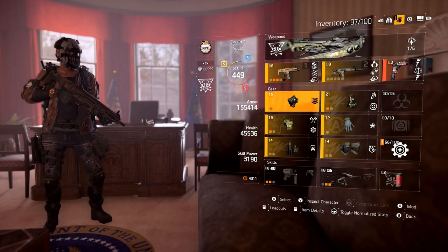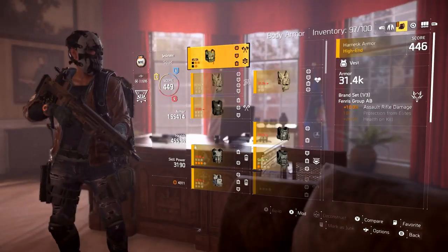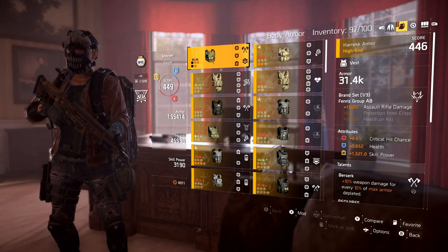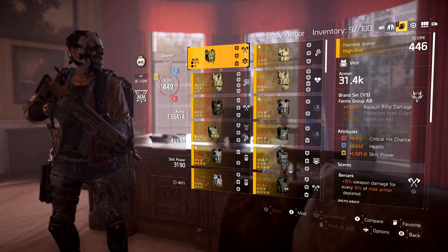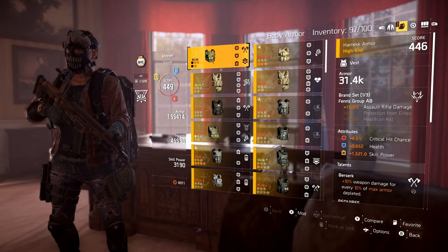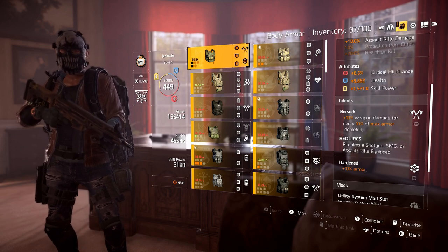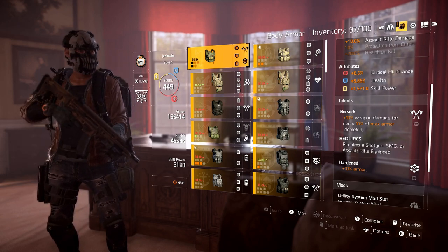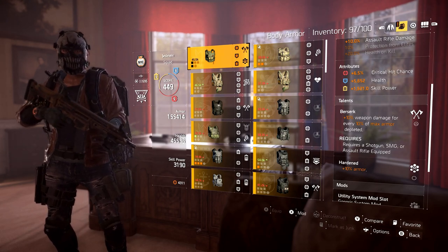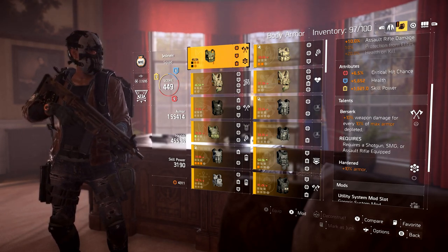I'm rocking a DH Mass which gives me accuracy, critical chance, health, and armor regeneration. For PvP, on my chest I have assault rifle damage with the Harness armor - you need the Furnace Group brand set to get this. It's a raw 10% on ARs. The best part that makes it super strong is this talent called Berserk - it's the go-to one-two punch combo right now: Strained and Berserk. Berserk gives 10% weapon damage for every 10% of max armor depleted.